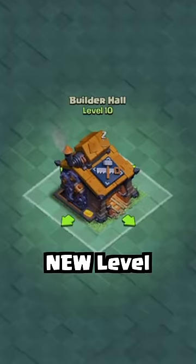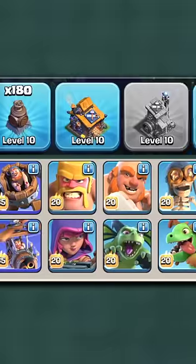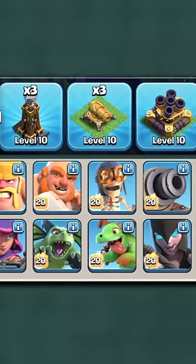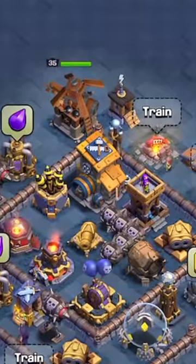In case you missed it, Builder Hall 10 is finally coming to Clash of Clans in the next update. With this new level comes a series of new building designs at level 10, including walls and the new Otto's Outpost on stage 2.